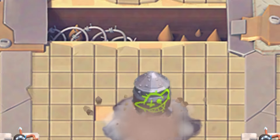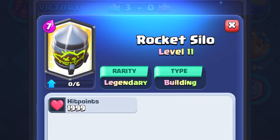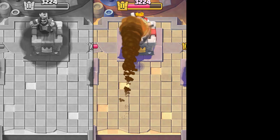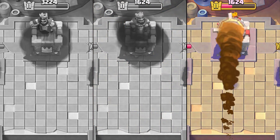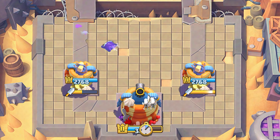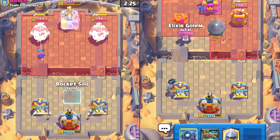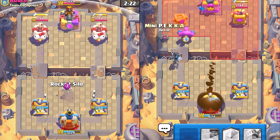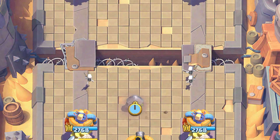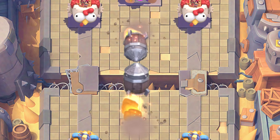This is a 12 wins guide for the Rocket Rumble edition. Rocket Silo is a 7-elixir building that launches a massive rocket — three of those rockets are enough to get the enemy's king tower to 24 HP, so it's a viable win condition in itself. There are two ways to win in this game mode: cycling rockets like a psychopath, or spamming everything at the bridge without rational thought. I'll go with the cycle method because it's more consistent and it's the intended way to play this challenge.